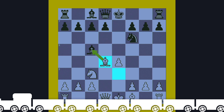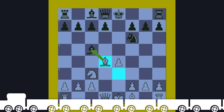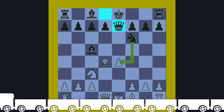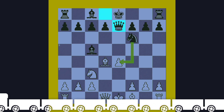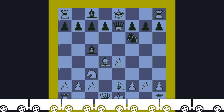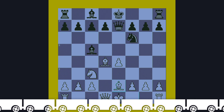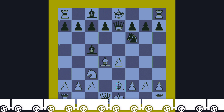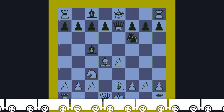The Knight keeps attacking. Black plays Bishop captures Knight. If black took the Bishop instead, white's Queen would come to the center — that's why black plays Queen to e7, supporting the Bishop and stopping white's piece development. White plays Bishop e2; if Knight takes pawn, Knight takes Knight, white gets an extra Bishop, so white blocks the check with Bishop to e2.